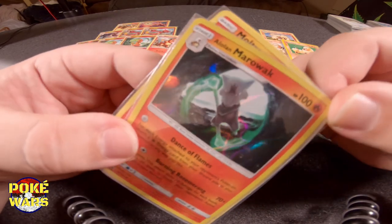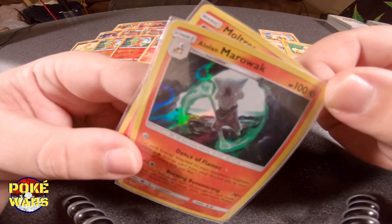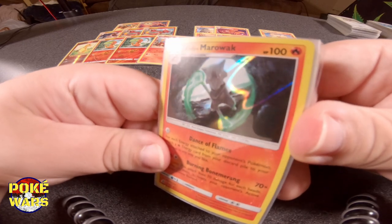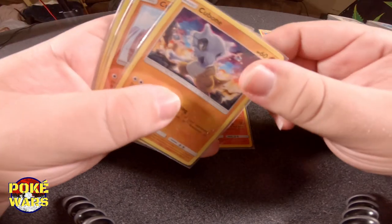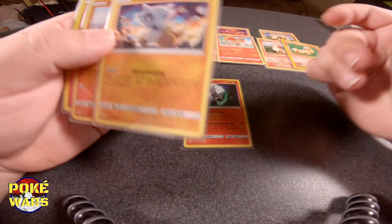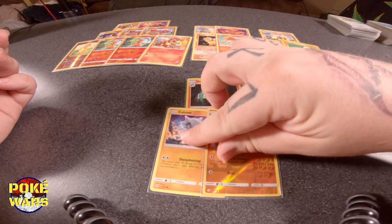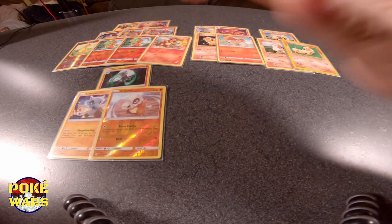So we went into a fire type of this. It is usually a fighting type — actually the basic of this is going to be a fighting type, but it runs colorless. So it makes it really simple to run the colorless basic in the fire deck when we are running the fire Alolan Marowak. Look at that holo, guys — that's gorgeous. And then also the Psychic Alolan Marowak has a really awesome holographic too. And then the loneliest Pokemon — we're running two Cubones. Once again, they're colorless, so we're not going to have a problem having to run fighting energies.